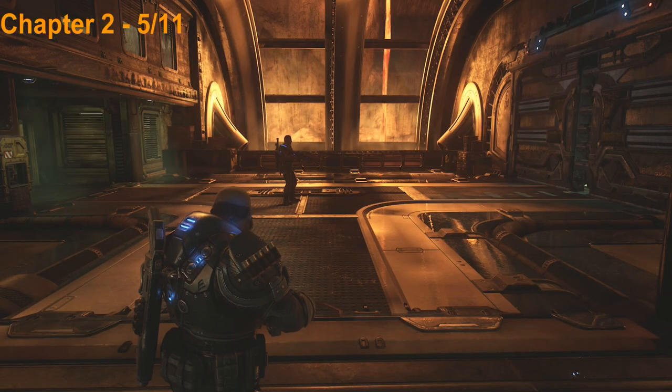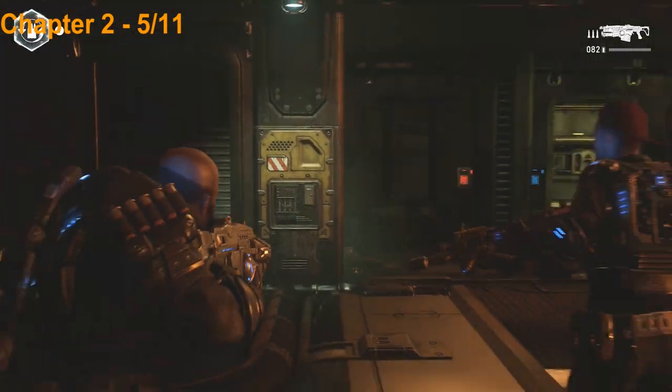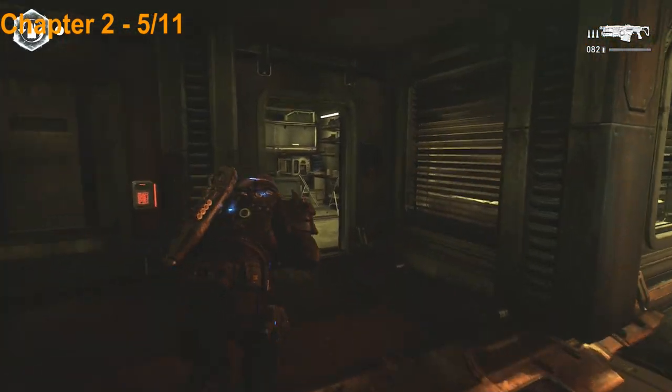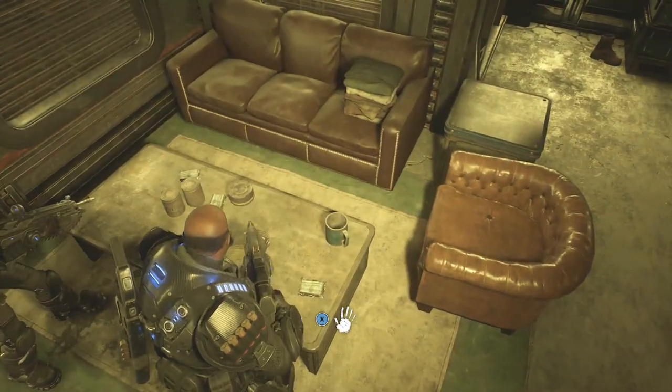Now we're back to the area where our teammate hacked the panel. This door over here on the right is open so we're going to head into this room, take a right, and the next collectible is going to be on the table right here so go ahead and pick that up.